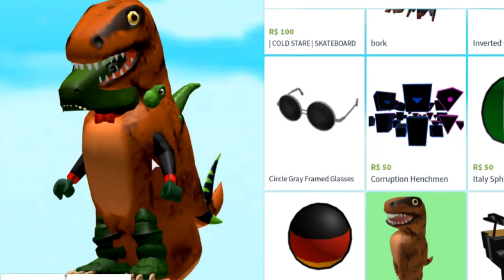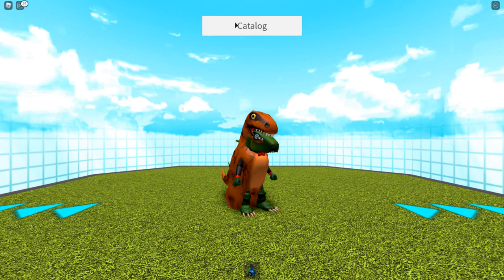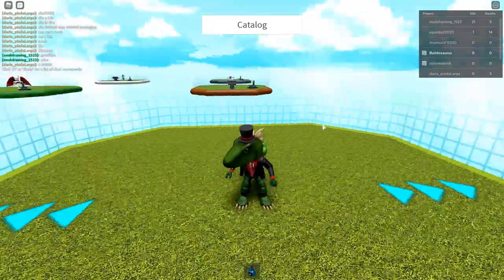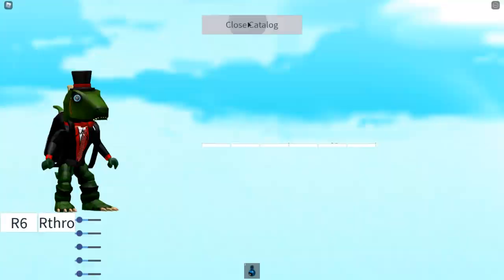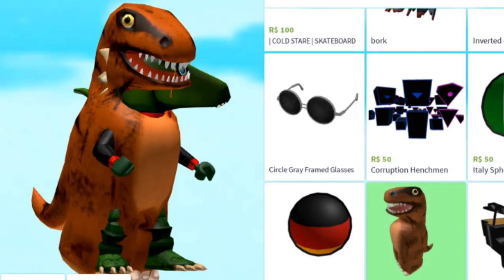So this is what it looks like. I guess I have to take off my normal dino items because otherwise it doesn't work. It just froze. Okay, new server. That was weird. So that server broke. Let's try this again. Leggy dinosaur.